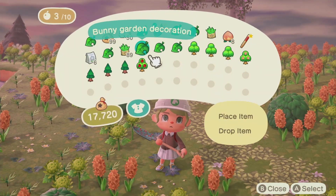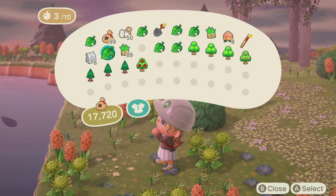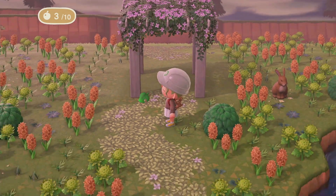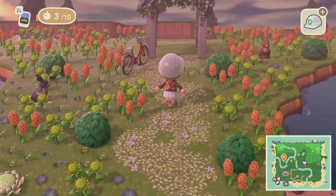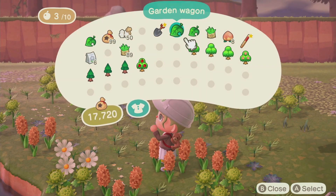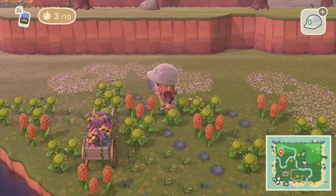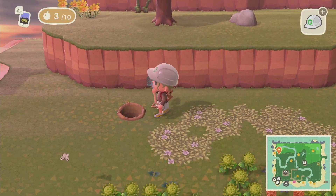I grabbed these bunny garden decorations — I thought they'd fit so well. Here I want to place down this mom cushion so you can sit on it. Yes, beautiful! Maybe we can put a bike right here too. I don't have any bunnies left so let me see if I have anything else. I have some garden wagons but they might not fit — let's try. I don't know if I like the garden wagon but I'll see at the end. Let's place down some trees.